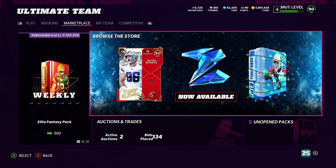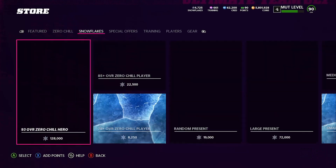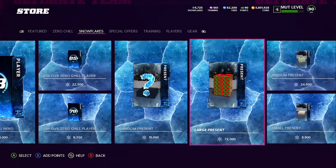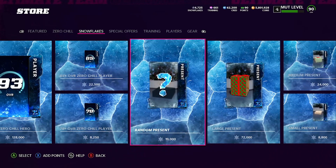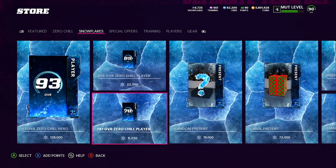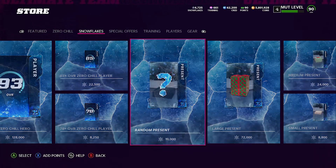Today is like a gap day for events going on in Madden right now, so there's nothing really happening. This row was super popping for us yesterday — random presents have usually been fire — but there's no point pulling a 78 because there's no LTDs in the pack, no point of this random present because nothing's coming out of it right now, literally all smalls.